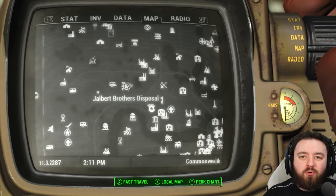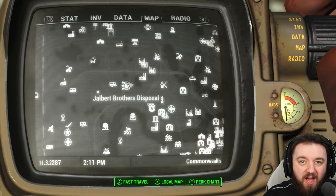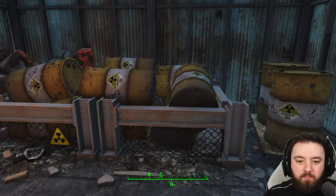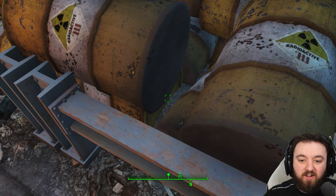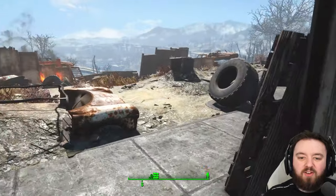The Gelbert Brothers Disposal is up next, and for some rads you can trade for a mini nuke which is located just amongst all the radioactive barrels here, giving us yet another one.